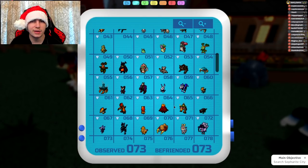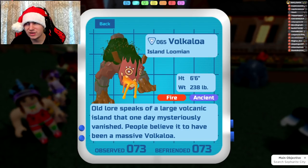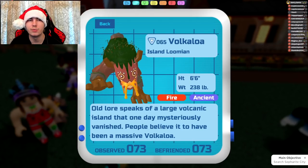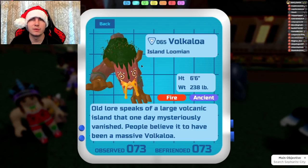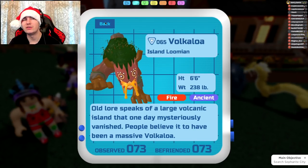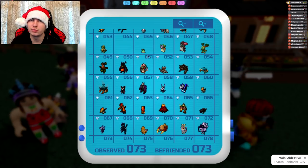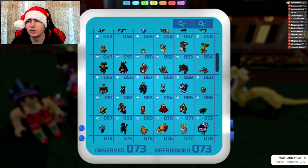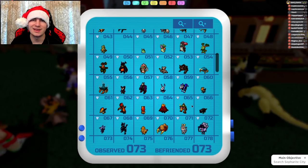Next up is Kratol and obviously its evolutions. Kratol gets Fire Breath, Raging Tackle, Earthquake, and Burn Up — so another Burn Up user if you want to get rid of entry hazard Barbs off the field. Volklower isn't really going to use Burn Up too much since it's not a range attacker, but Earthquake, Fire Breath, and Raging Tackle are going to be pretty good. Raging Tackle on Volklower would be a nice addition.